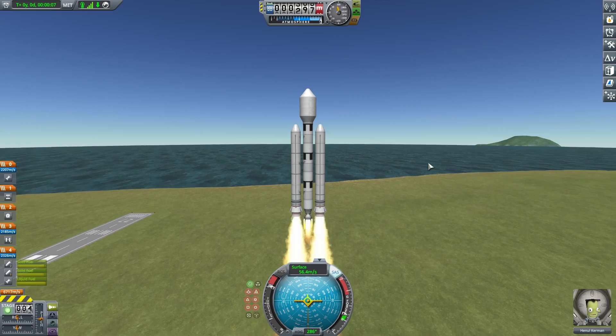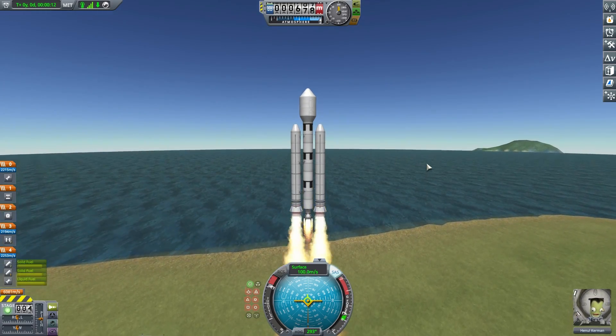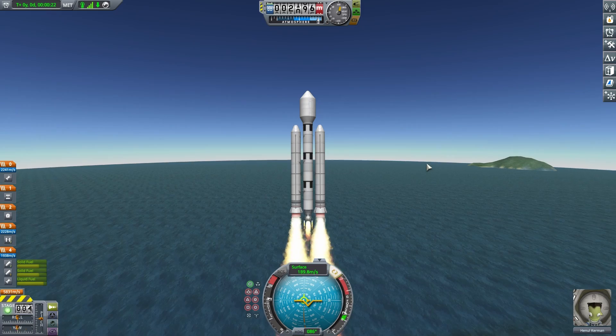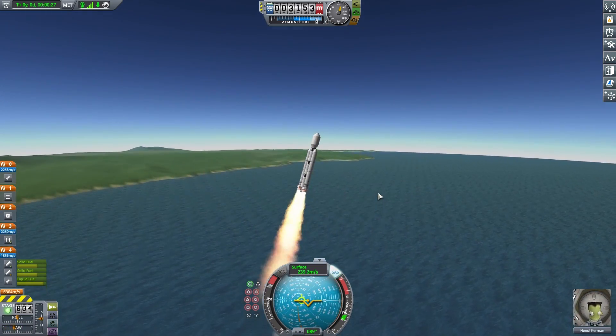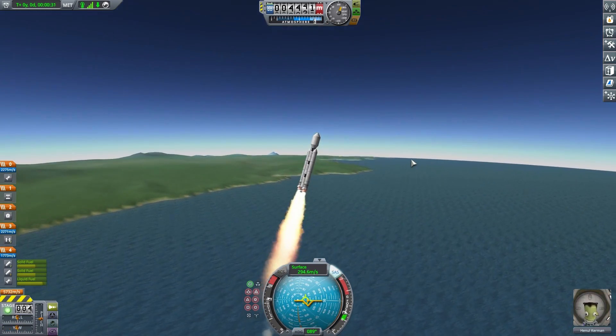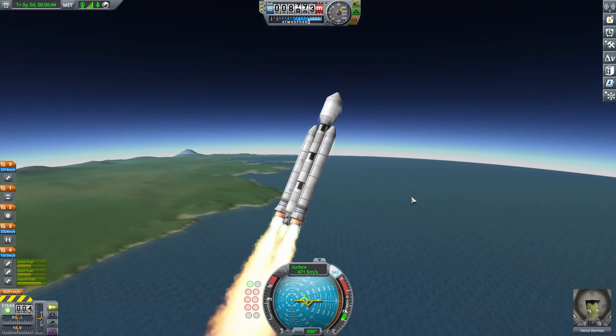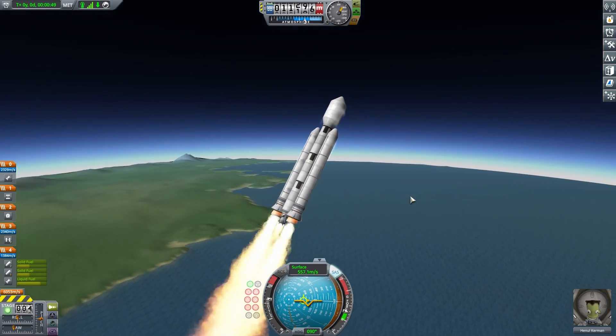When you launch, aim for about 100 meters per second then throttle down to about three quarters and start to inch over on the nav ball towards the horizon. I typically go to the 90-degree side and we aim for that direction until about 20,000 meters above sea level.